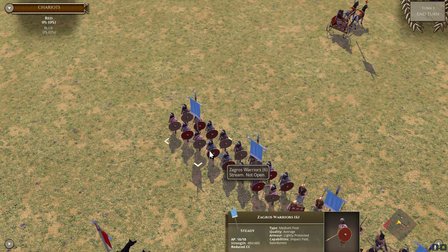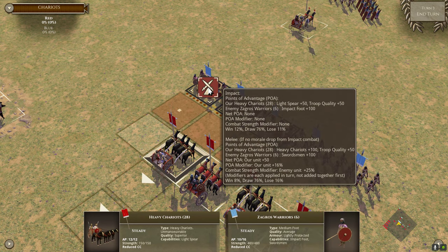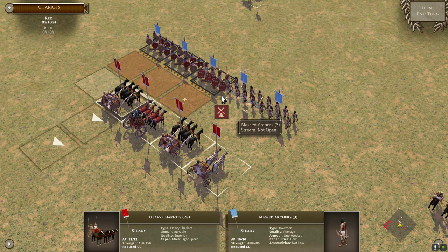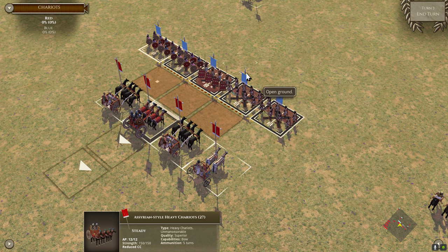However, here's a stream — it's not a disordering stream, it's just non-open terrain. Looking at this light spear heavy chariot, we get the light spear 50 and the quality, but we do not get the heavy chariot 150 because it is non-open terrain — it must be open terrain to apply. Another problem is steady spearmen — defensive or offensive spearmen, also pikemen. This reduces the heavy chariot impact from 150, so you are not likely to just smash through a lot of spearmen.